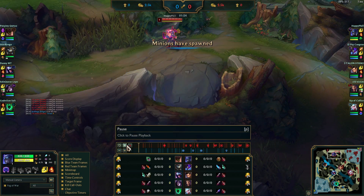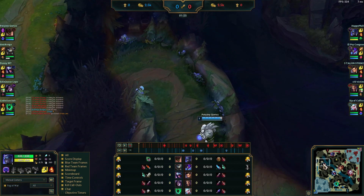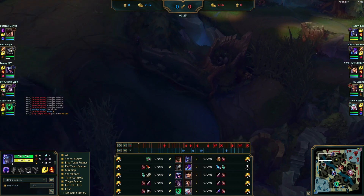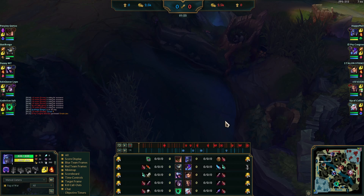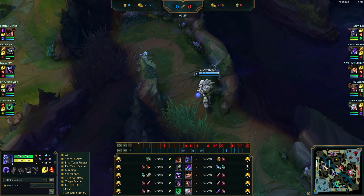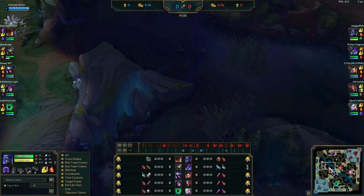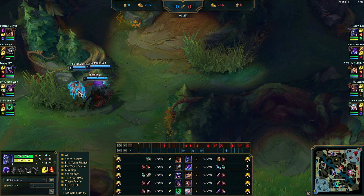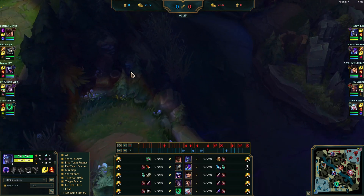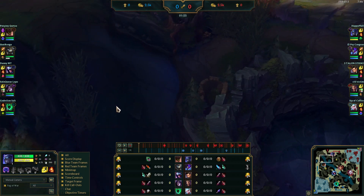Okay, first mistake — you're not leashing. When you're not leashing you should always look to cheese enemies that you can beat level one, and Malphite is definitely one of them. So in this case it wouldn't have mattered, but if Malphite was the one leashing then you could have straight up won the lane if you just instantly passed here and stood in the bush.